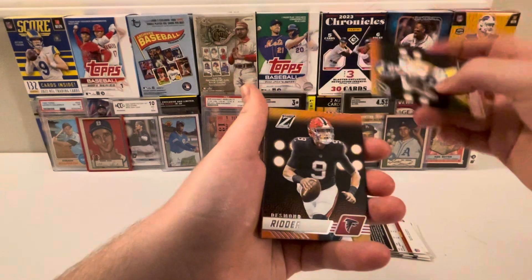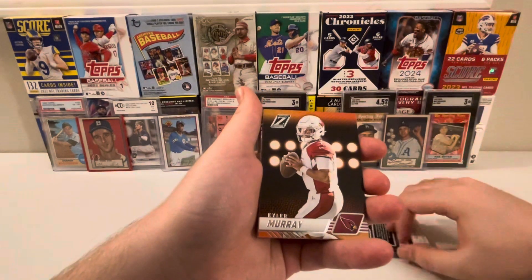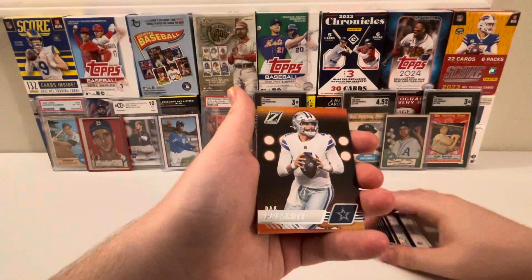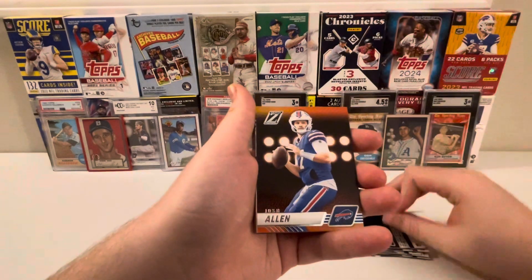Desmond Ritter, Cam Akers, Kyler Murray, Michael Pittman Jr., Dak Prescott, Kirk Cousins, Josh Allen.